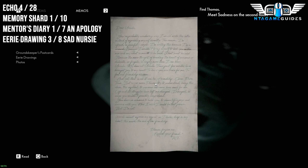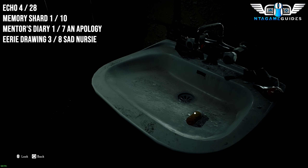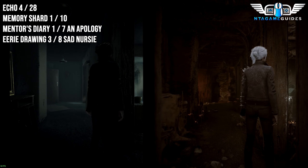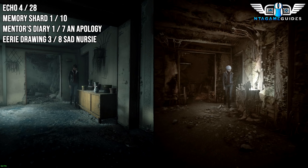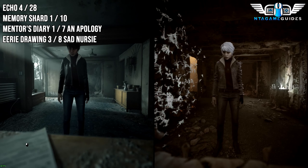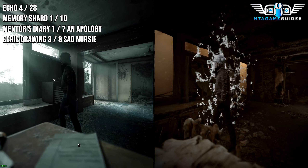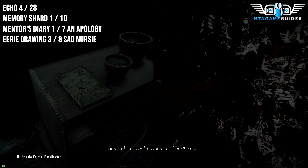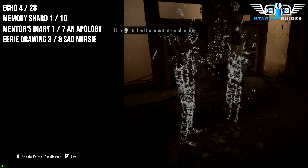The letter here will be the Apology — this is the Mentor's Diary, your first one. From here, leave and go back through the same door, then go into the far left corner where you'll find some paper people. Interact with this little object here — this will trigger the next Memory, your very first Memory of the game.